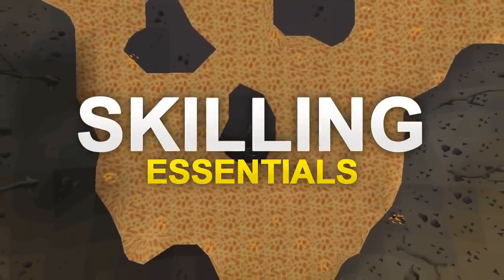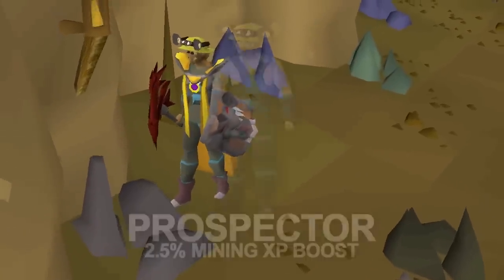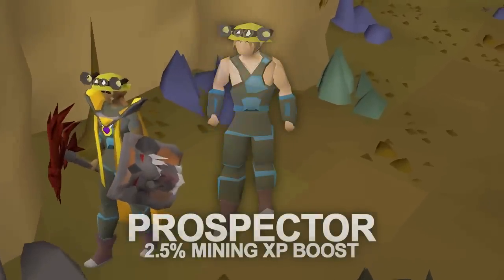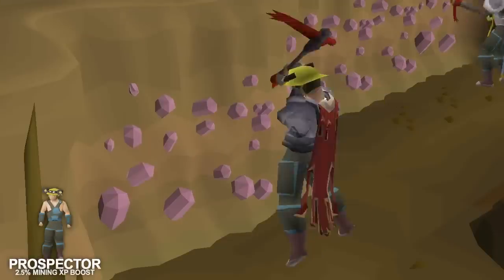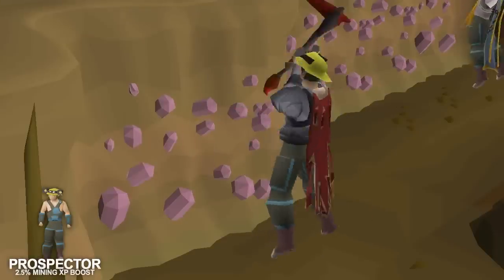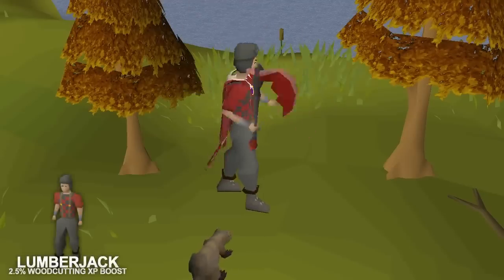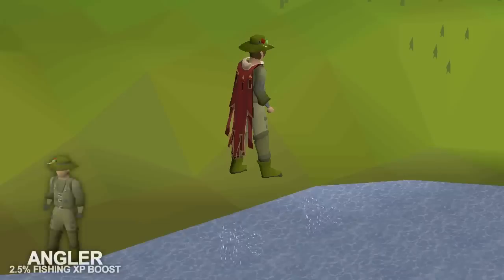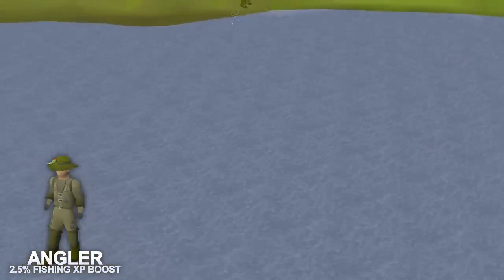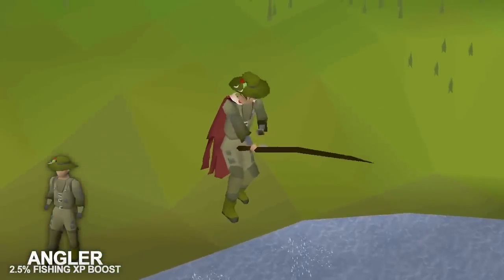Moving into the skilling items, since a lot of people do the Motherlode Mine as soon as they unlock it, the Prospector Outfit is actually an essential skilling outfit that is worth getting. Each piece gives a small boost in itself but you should always aim to get the whole set. Another set worth getting is the Lumberjack Outfit from the Temple Trekking minigame. The only other skilling set worth getting is the Angler Outfit, but only if you know you'll be going to Minnows — if you plan to stop at level 99 at Barbarian Fishing, the Angler Outfit is not actually worth your time.